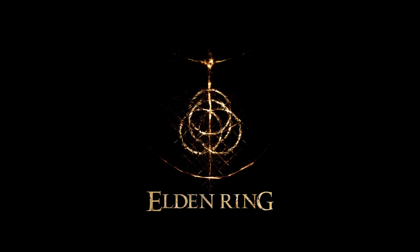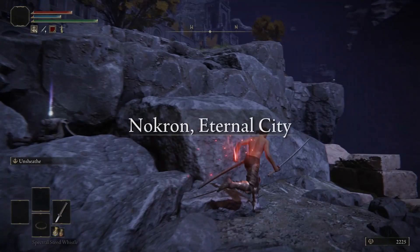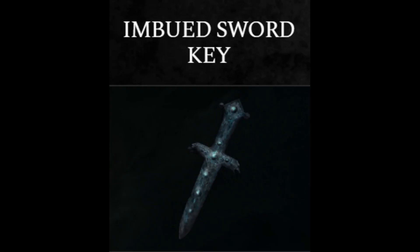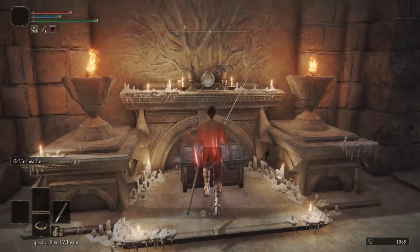Elden Ring: how to reach Crumbling Farum Azula and Nokron Eternal City in early game. First, you need to get an imbued sword key. One imbued sword key can be found here.